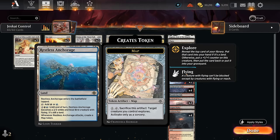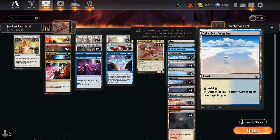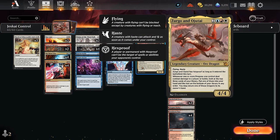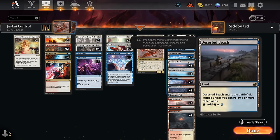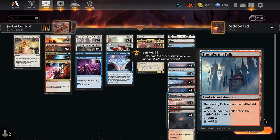In the mana base, we have two creature lands — Restless Anchorage can also help close out the game. We've got channel lands: Eiganjo and Otawara for extra removal. The pain lands are necessary to cast our two-drops on curve; later we can tap them for colorless. The Innistrad dual lands that come in untapped later in the game are great for a control deck, since we often want to get to seven or eight land drops to play Zirgo and Ojutai with backup mana. We also have Surveil lands — Thundering Falls and Elegant Parlor — for extra card selection.